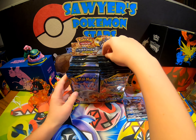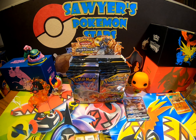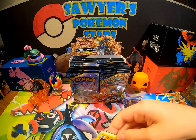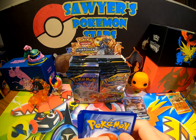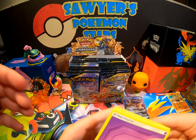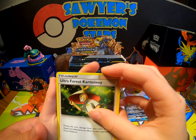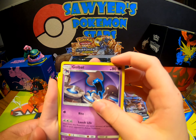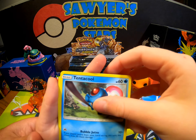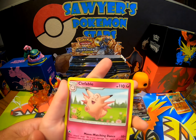You normally get about six or seven good cards out of a booster box. Pack five: Psychic Energy, Porygon2, Ultra Ball, Golbat, Diglett, Poliwag, Tentacool, Croagunk, reverse Chatot, and a Clefable. All right, on to the next one.